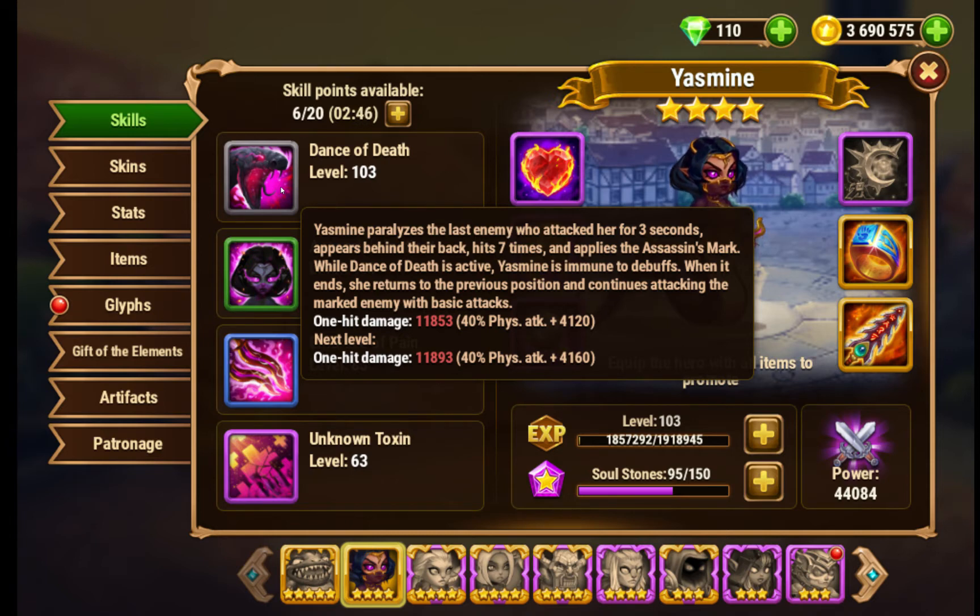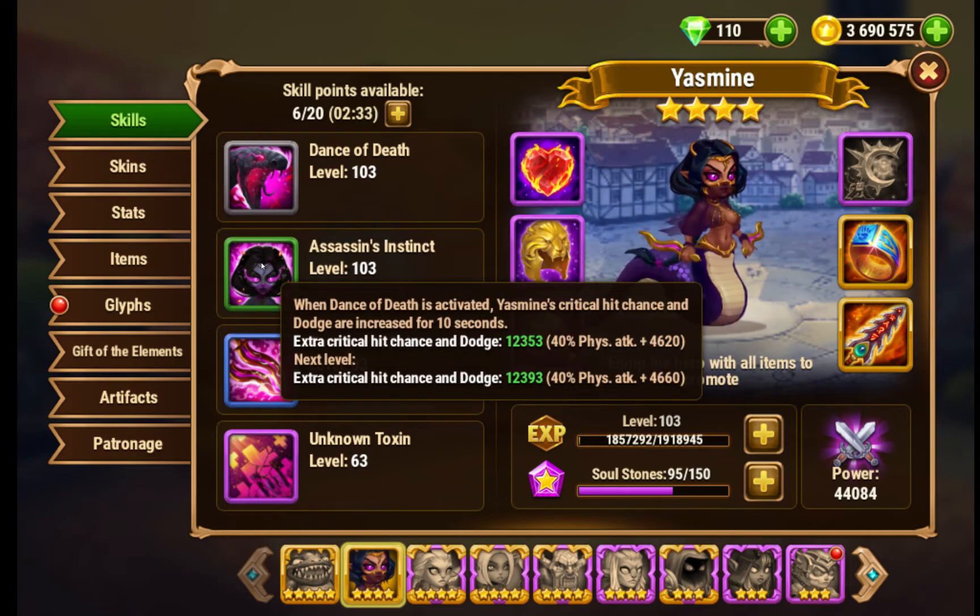One hit damage is 40% physical attack plus level x 40. Her green ability: